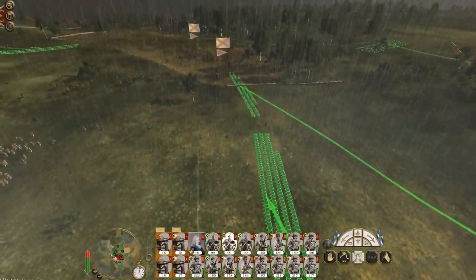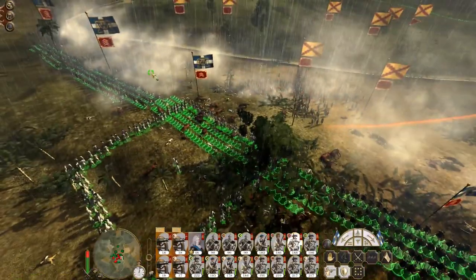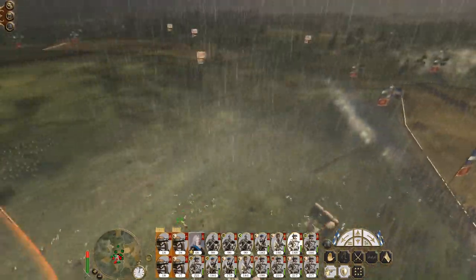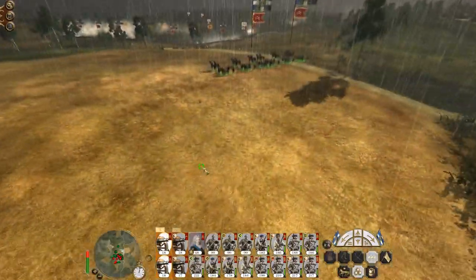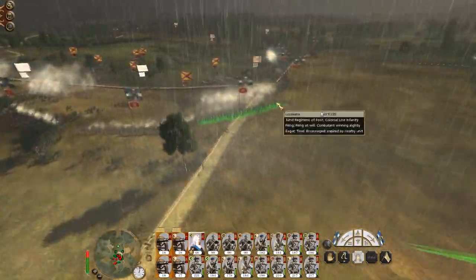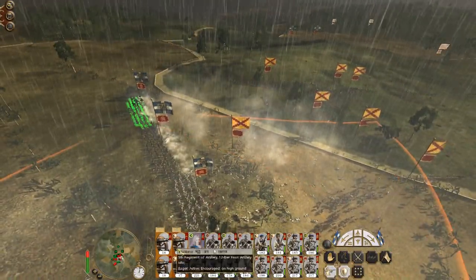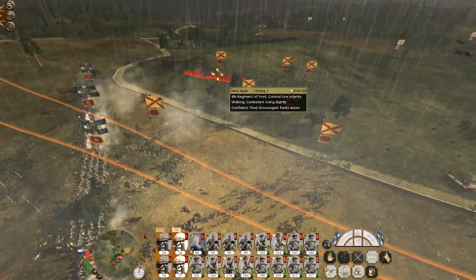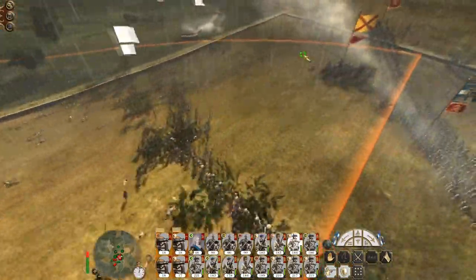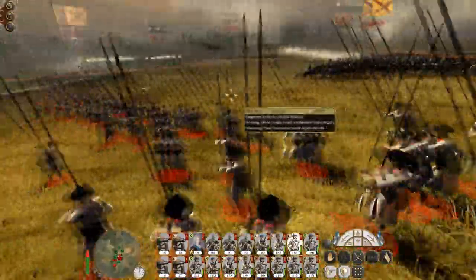Get my infantry around. Let's get you guys out of square, because it's a bit redundant now. Here's another enemy charge — these gunners unlimbered. Bring my general up. The line infantry is actually advancing to go fight my cavalry. You have pikemen, but they're not doing very well — they're very poorly.